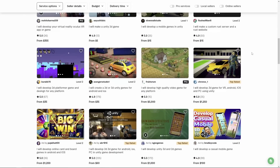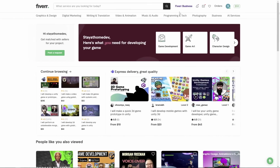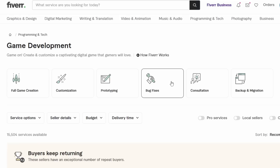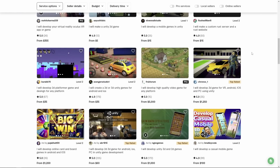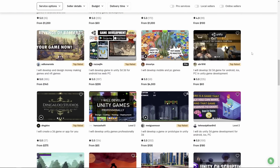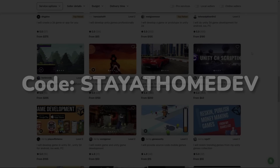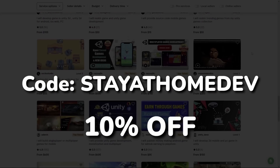Let's get started — after I say a word about our sponsor for this experiment, Fiverr. Fiverr offers tons of services in a wide range of categories like programming and AI. They also have game developer services from minor bug fixes to full game creation. If you want to check out Fiverr or any of the developers in this video, you'll find the links in the description. Use the code STAYATHOMEDEV for 10% off any services.